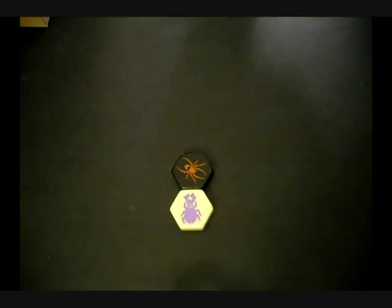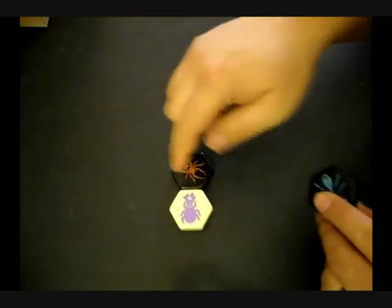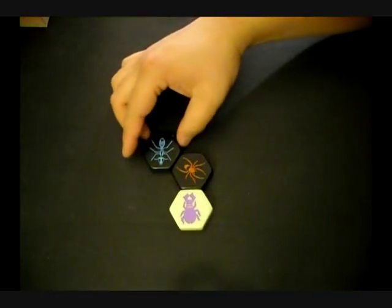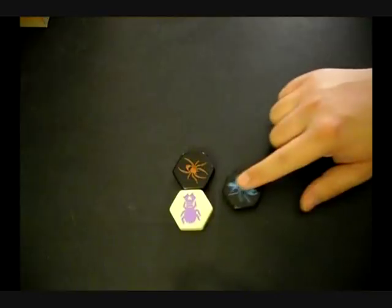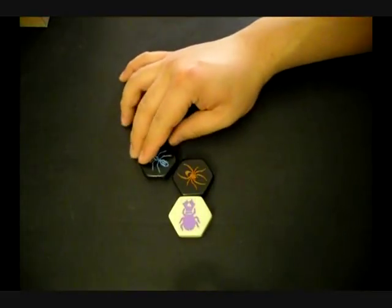Players take turns placing or moving pieces, building the hive. The rule for placing a new tile is, when you play it, the tile cannot be touching a tile of the opposite color. You can play the tile here or here, but not here because it is touching the white beetle. Here is okay, and here is okay.